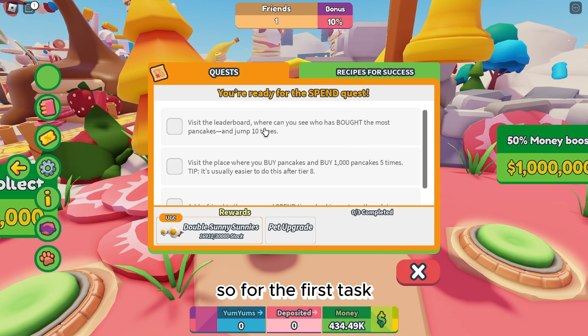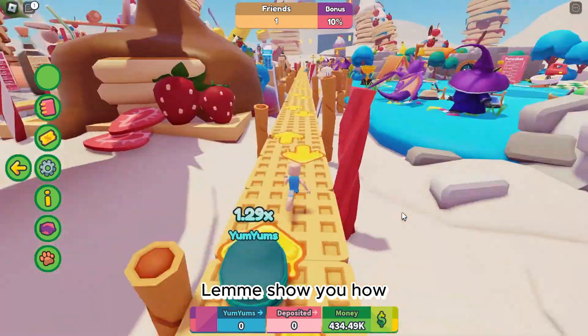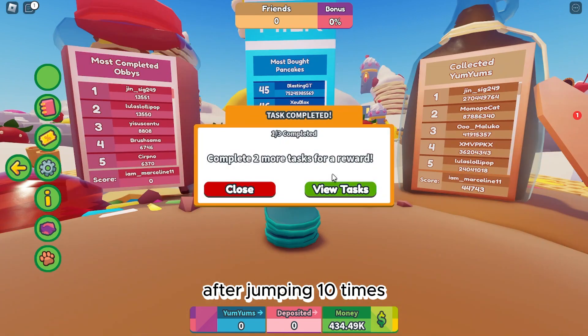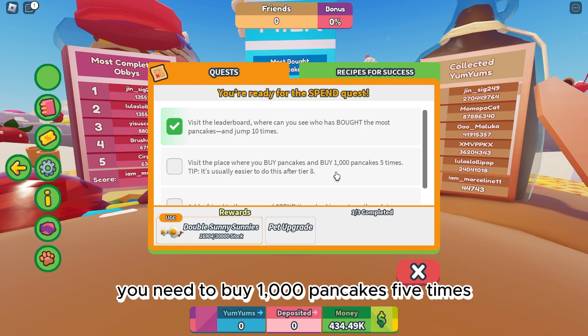For the first task we need to go to the leaderboard and jump there 10 times. After jumping 10 times you'll receive confirmation that you've accomplished the first task. For the next task you need to buy 1000 pancakes 5 times.